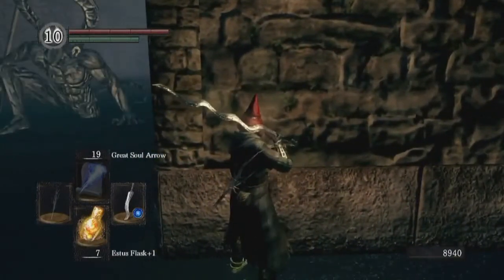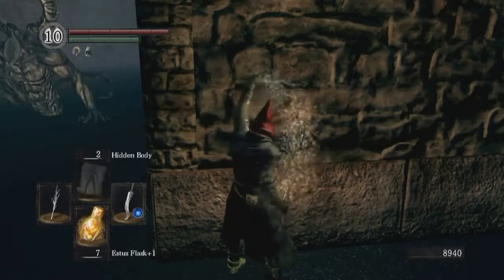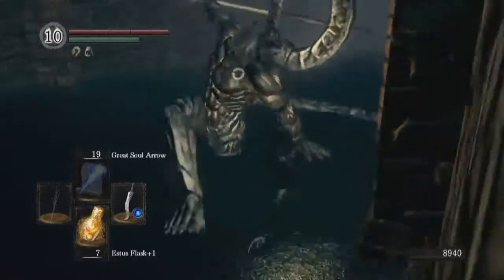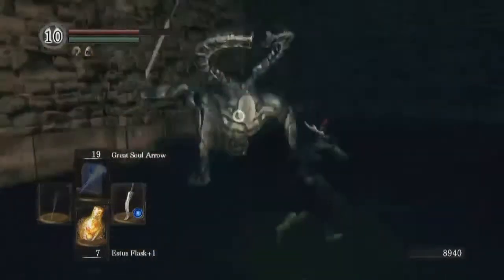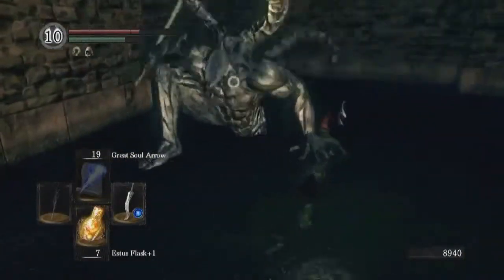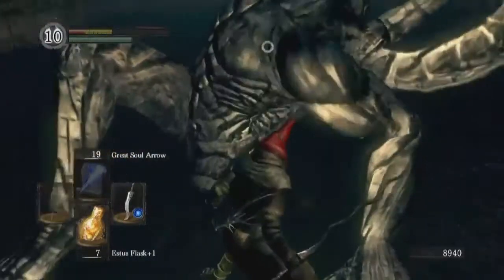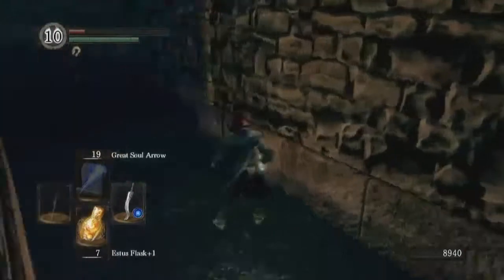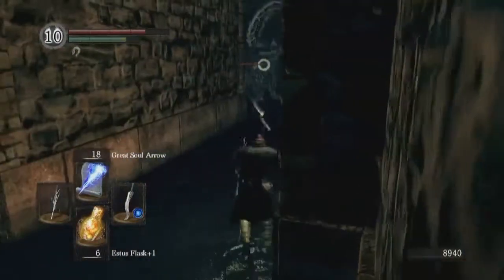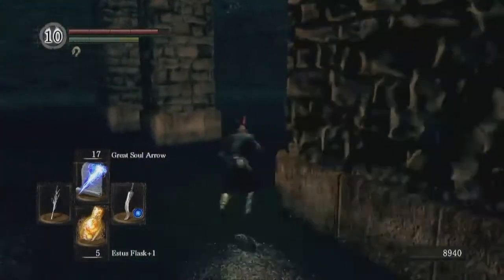This one is kind of tricky. Whereas the last guy waited until we were pretty much close enough to hug him to attack us, the second guy in the back will jump into the fight as soon as it starts. So that's what we brought Hidden Body for — now he won't see us. The problem with fighting him while the sorceresses are still alive is they'll go ahead and attack you while you're trying to deal with him. So let's take a break from this and deal with those three.